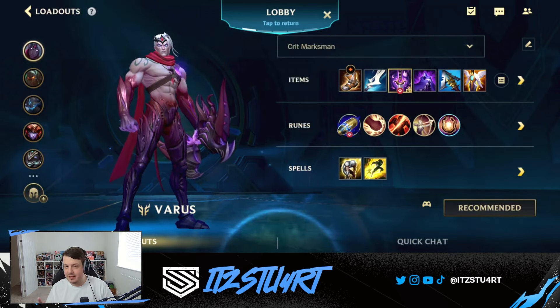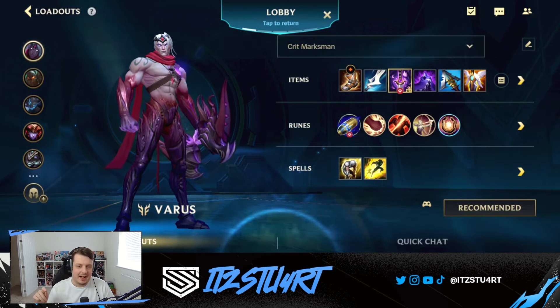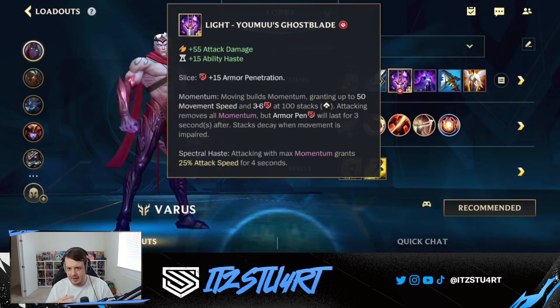What I actually did during this gameplay is I went Ghostblade as a first item and then went into Manamune. Going Ghostblade first item gives you that extra early game power spike and you'll see it make a huge difference in the gameplay. You can give it a try yourself and let me know what you think — I'm curious to see what the build looks like when Ghostblade goes back to its original form as well.